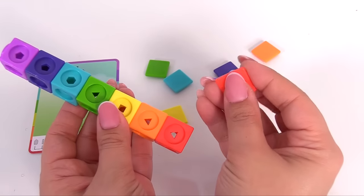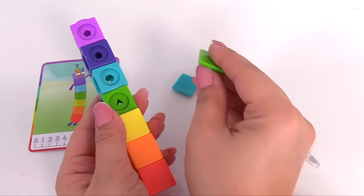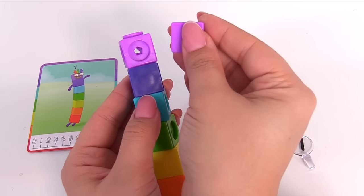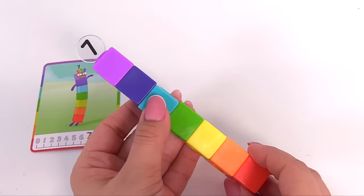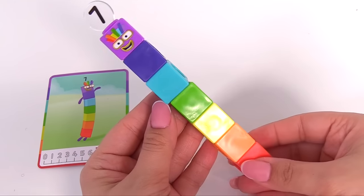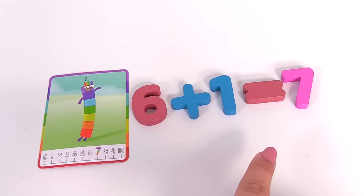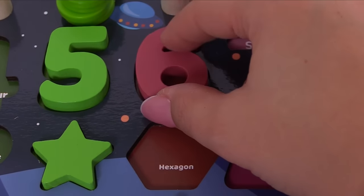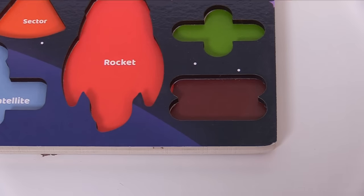Then on top we'll add a purple block. We can give our blocks faces — we'll just match the colors: red, orange, yellow, green, blue, dark purple, and finally purple. There's one more thing missing — this number piece. Let's put that right up top. Here we go — what did we build? It's the number seven! It has all the colors of the rainbow. And here are our other puzzle pieces: six plus one equals seven. Here's the number six, the plus sign, the number one, the equal symbol, and the number seven.